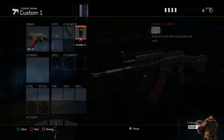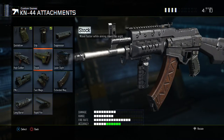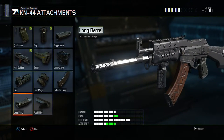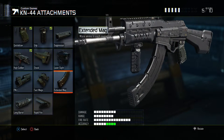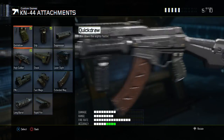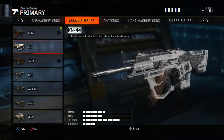Besides quick draw and grip, you might want to go for headshots — so maybe high caliber, or long barrel if you want to go for long shot kills, or rapid fire if you want to increase the fire rate, or extended mag for more ammo in each magazine. It's really up to you, but quick draw and grip are what I recommend on every single assault rifle.